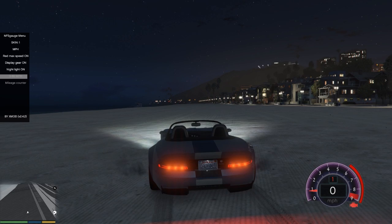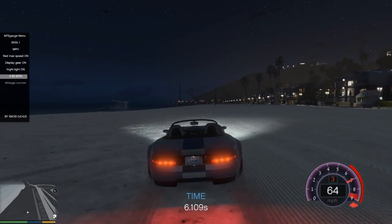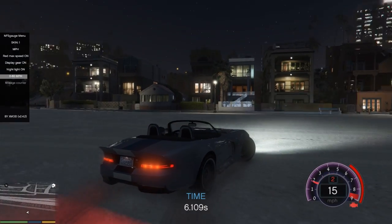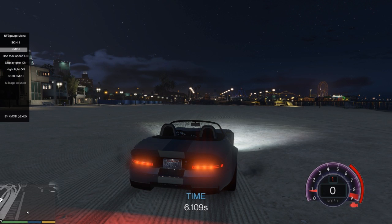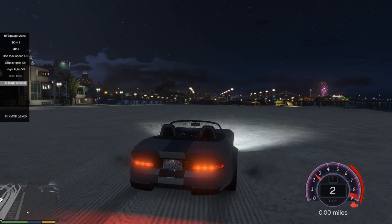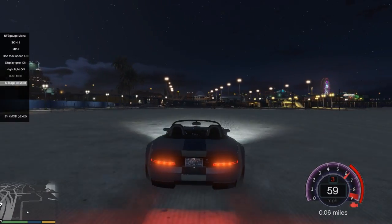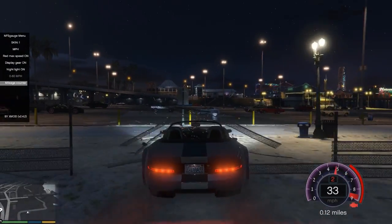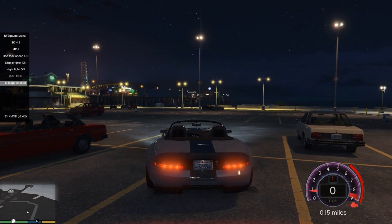If you switch to kilometers per hour, the timer switches to zero to 100 kph, which is always nice. The final option is a mileage counter. When you turn it on it starts at zero and counts however many miles you drive. Turning it off and back on resets it, so you can use it to measure distances between locations.